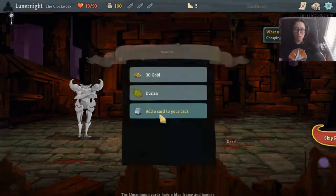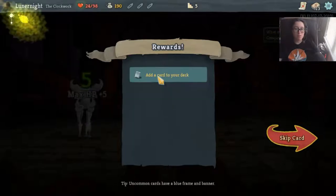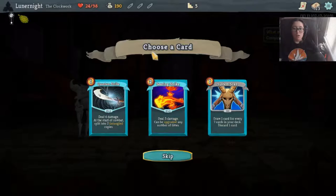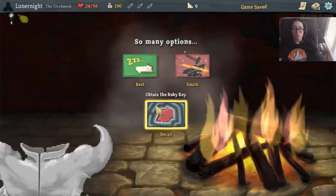Durian - whenever you gain a debuff, gain temporary HP equal to the amount. At the start of your turn, reduce your turn-based debuffs by two. On pickup, increase your max HP by five. Quantum Strike - deal four damage at the start of combat, split into two entangled copies. Entangled cards are treated as multiple instances of the same card - effects that modify one will modify all. I want to get it just to see how that works. Three entangled copies? Sure, sounds great. Let's do it.